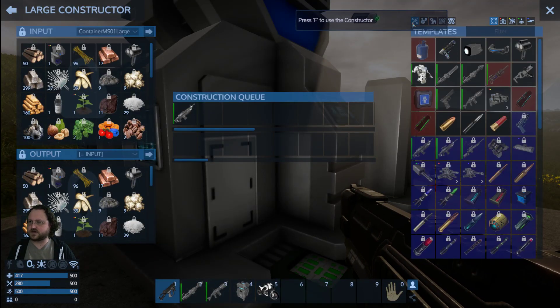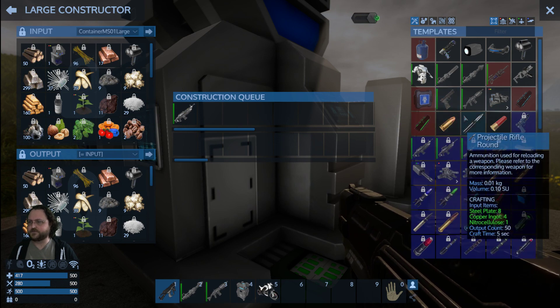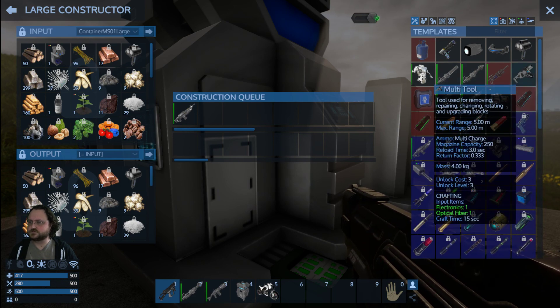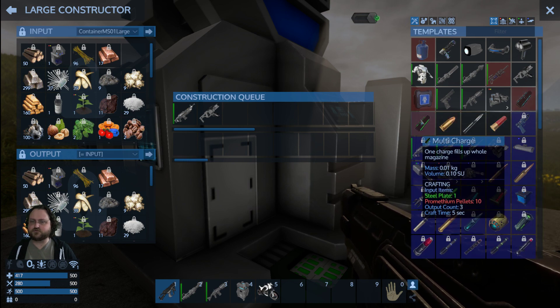I'm clearly on the crack, like, because I had to unlock it. That's right, I had to go and unlock it. Where's the multi-tool? Right here. And then the multi-tool needs its own... Oh, we need Prometheum. We need to go and mine some Prometheum.